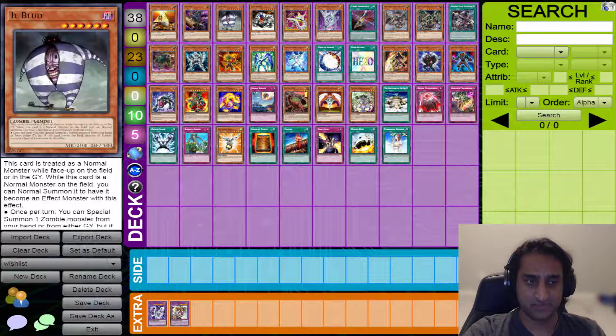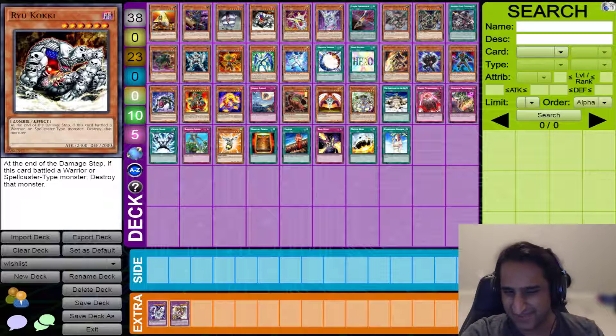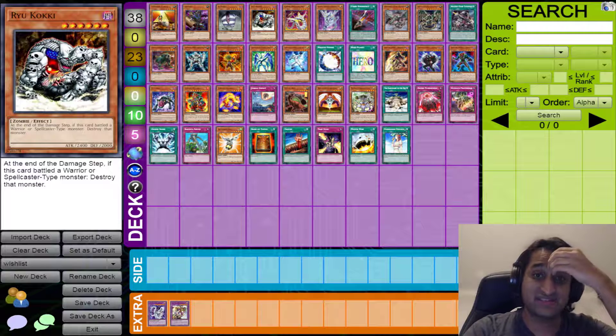Ryu Kokki is another one — just another one-tribute zombie monster matching the stat line of Jinzo and Monarchs at 2400. It's also got 2,000 defense, so it's better against Book of Moon than even Jinzo. It also has the effect that if it battles a Warrior or Spellcaster, you straight-up pop that thing. There's not much in the Speed Duel meta right now above 2400 that this would pop, but the effect could come up in the future. Alright, so that's the Zombie category.